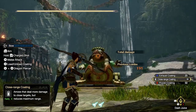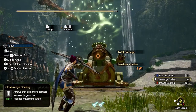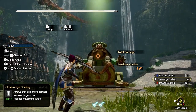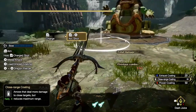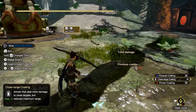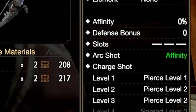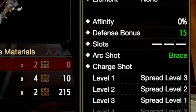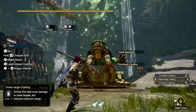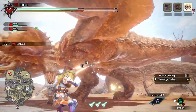The bow also comes with a move for providing buffs to yourself and other players, called the arc shot. Pressing ZR and A performs this move, but doing it this way fires the arc shot straight ahead. If you hold ZR and A while still aiming, you can choose where to fire by moving the left stick. The arc shot buff is dependent on your bow — you can either have recovery, which gradually heals you; affinity, which increases your affinity; or brace, which negates knockback. All three buffs last only a short duration. In my opinion, the arc shot is not worth doing, except maybe the recovery one.